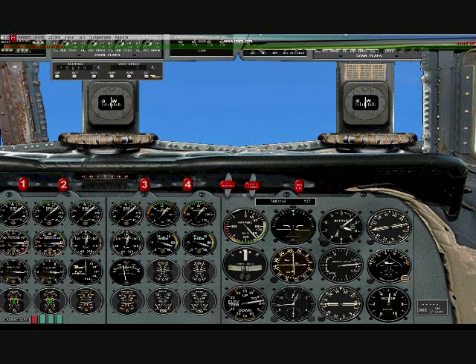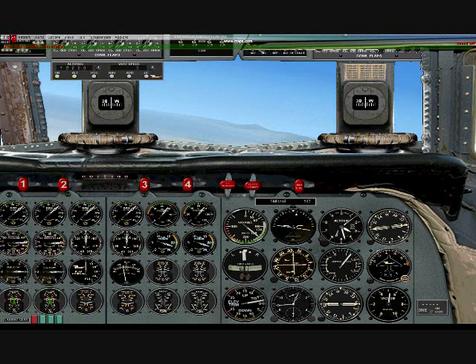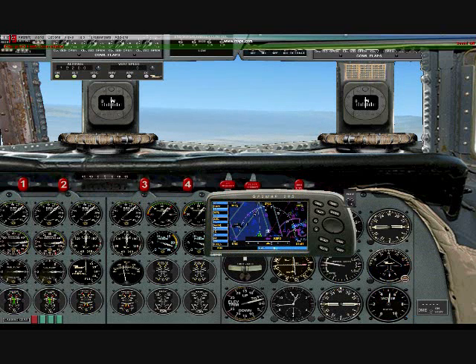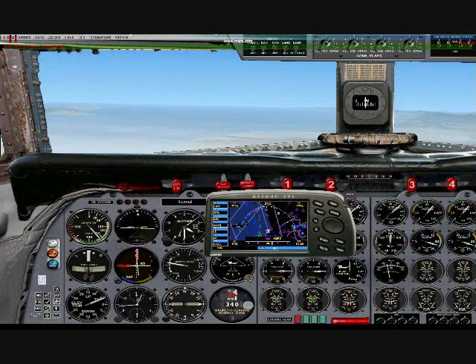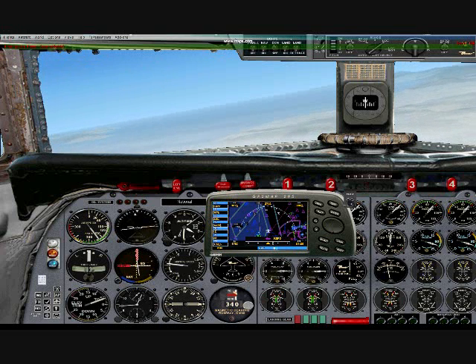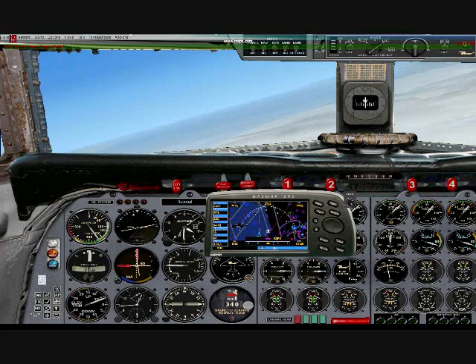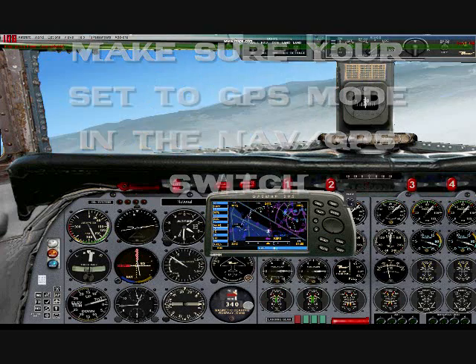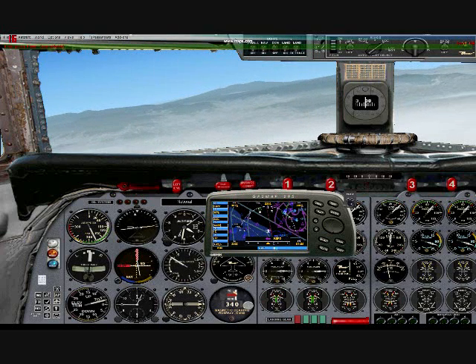Set it on altitude hold. Set your vertical speed to whatever — it'll pretty much just hold it right there. Now, as you can see, the GPS is set to KSFO but it's not going there yet. So you're going to want to press Shift-F7 to go back to the main panel, then click on the AP symbol to bring up the autopilot and switch that over to lock. That should get us on course with the GPS. And it looks like it's working pretty well.